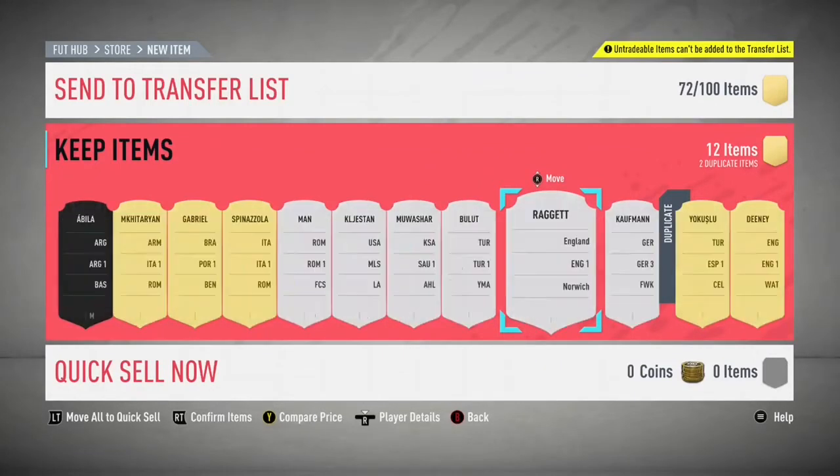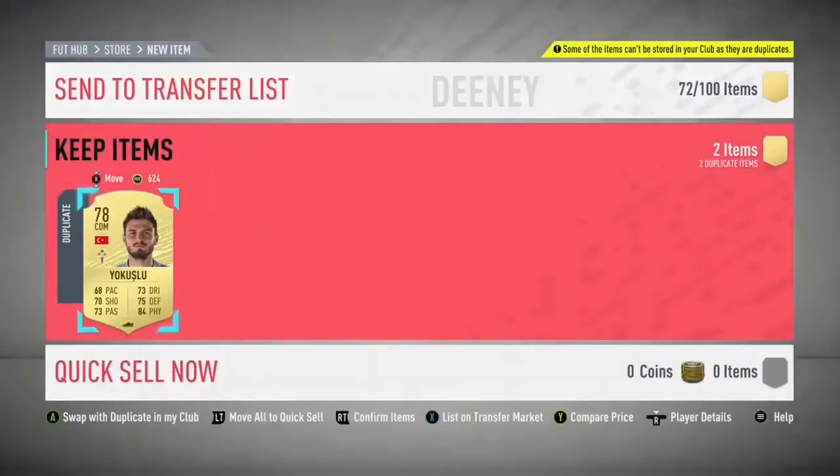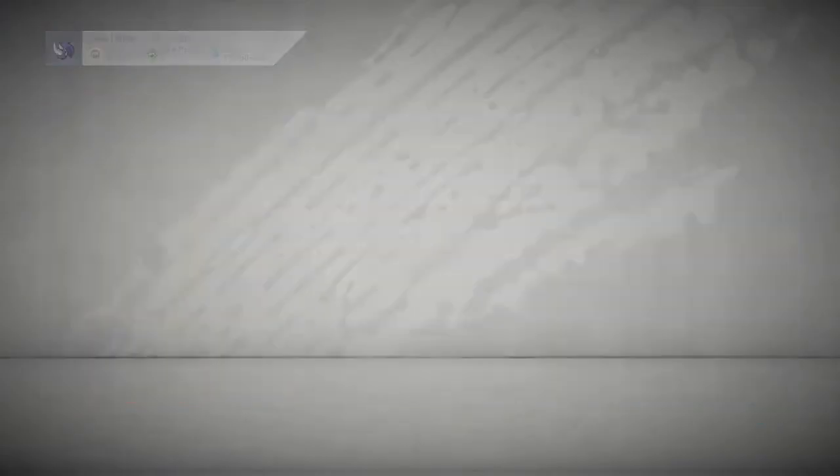Ragette will do really well because I can now do the NHSBC a lot cheaper. The packs are around 5k to complete, and considering the pack is worth 30k, it's brilliant. Definitely worth doing 100%. Now let's see what we get from the 90-rated Team of the Season pack.